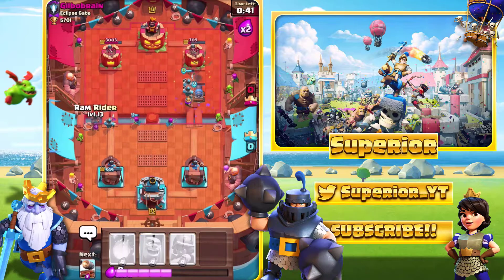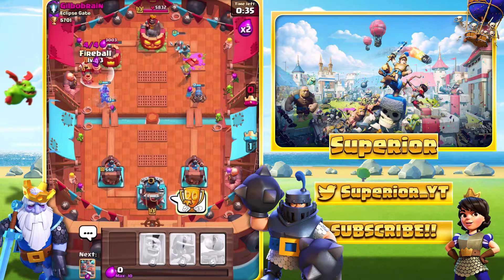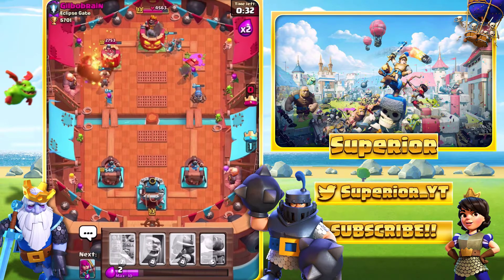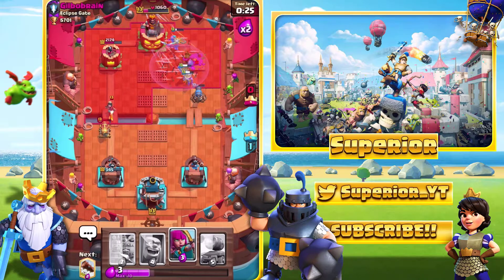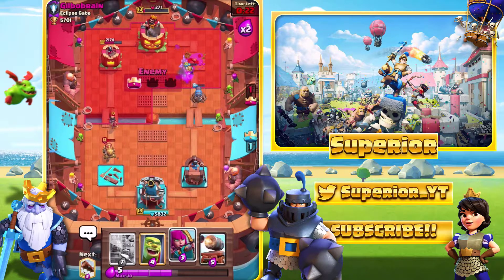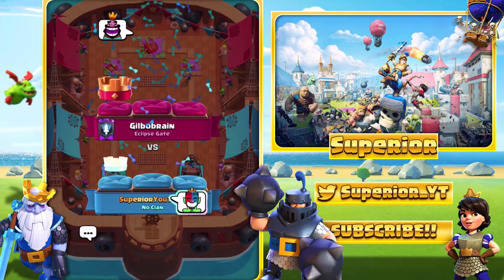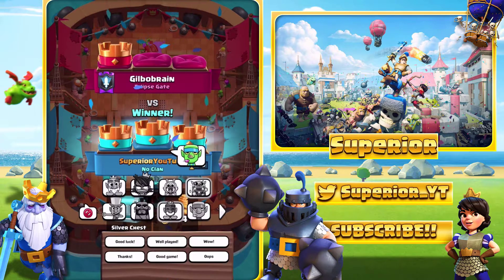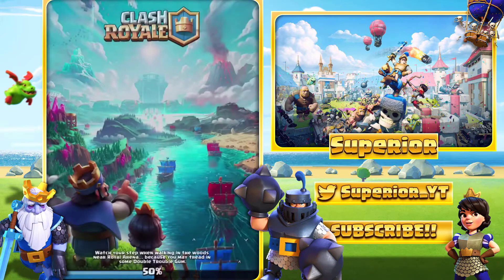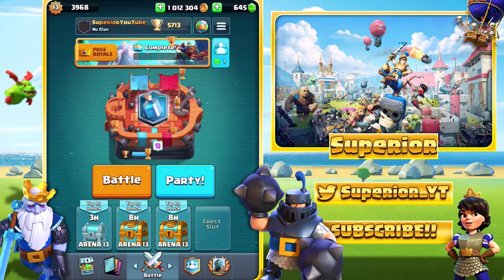We're going to prediction Log on the right hand side — we actually do a very good prediction Log right there. Now we're going to go Ram Rider on the left hand side as well. He says 'good luck' — I literally called the prediction Log before I did it. Musketeer going all in now. We ended up winning anyway. He's so angry — we just keep spamming emotes. That was a good game!